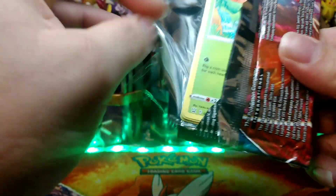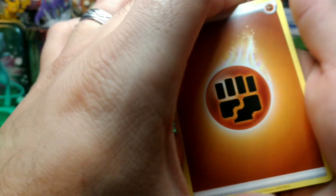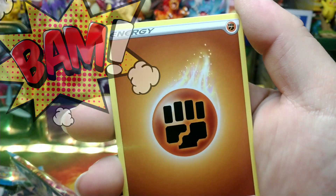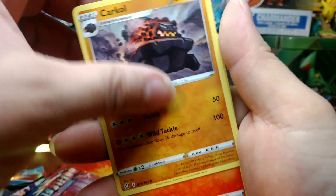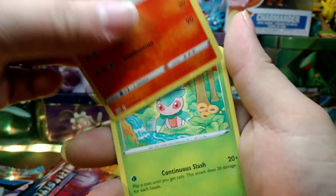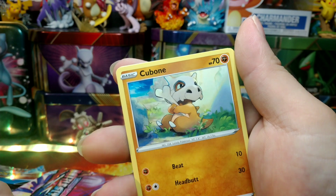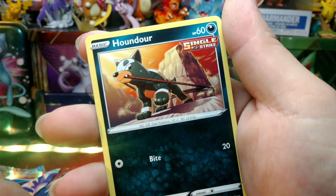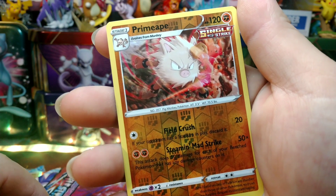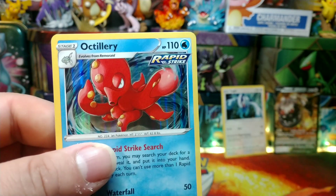Ready for this pull — give me a fire pull. Code Card, Fighting Energy. Bruno Single Strike, Carkle, Piknite, Full Mantis, Remarade, Cubone, Ponyta, Houndour. Reverse Holo Primeape. And Holo Octillery! At least we got a Holo.